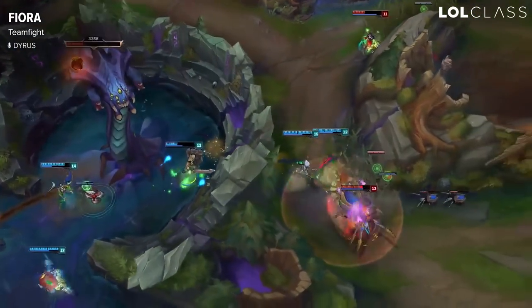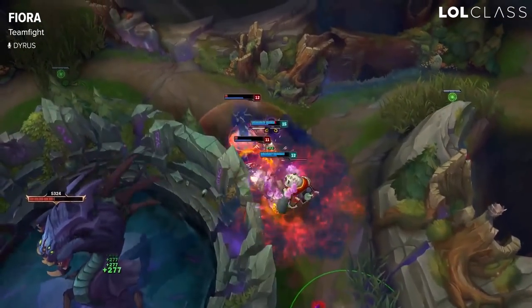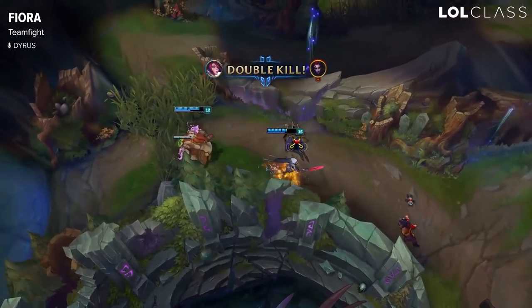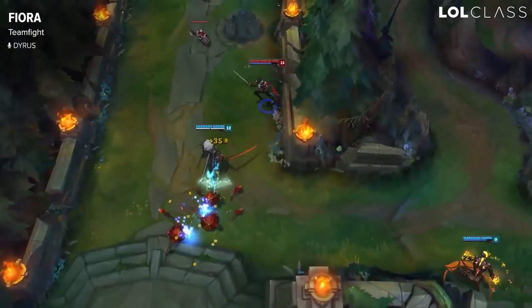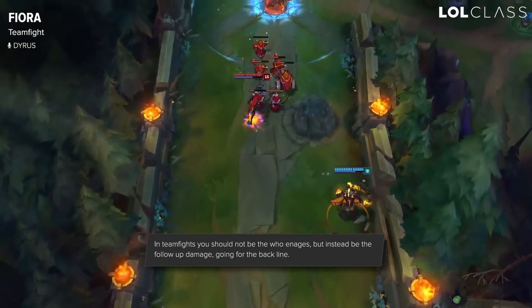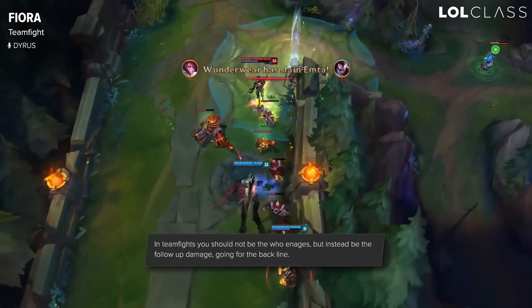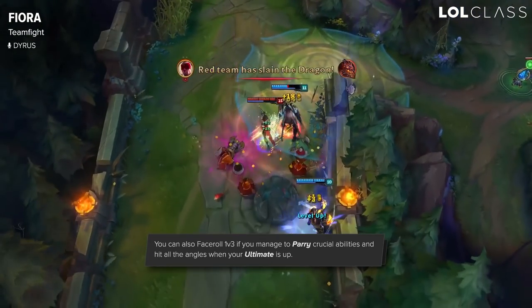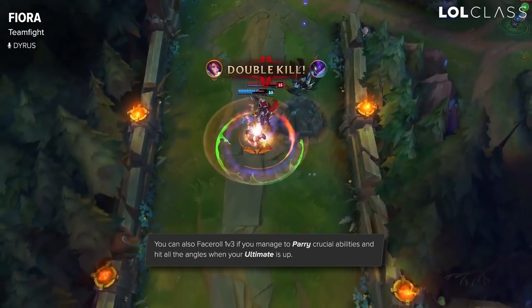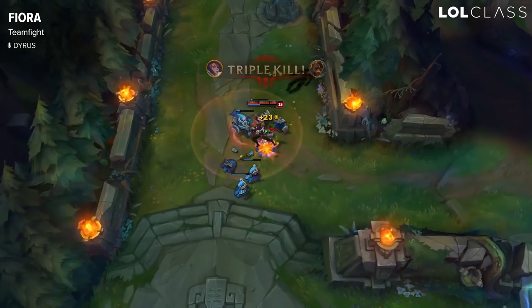For team fights on Fiora, you don't want to be the first person going into the fight. As a squishy damage dealer, you want to play back and try to get resets, deal slow damage on the front line, or dive the back line if someone is low. If a target is low, you can ult them and try to chase them down to proc your ult. If you're able to proc your ult within the fight, it drops something like a Janna ultimate that heals you and your entire team, and when you get that reset there's a very high chance you're going to win the team fight.